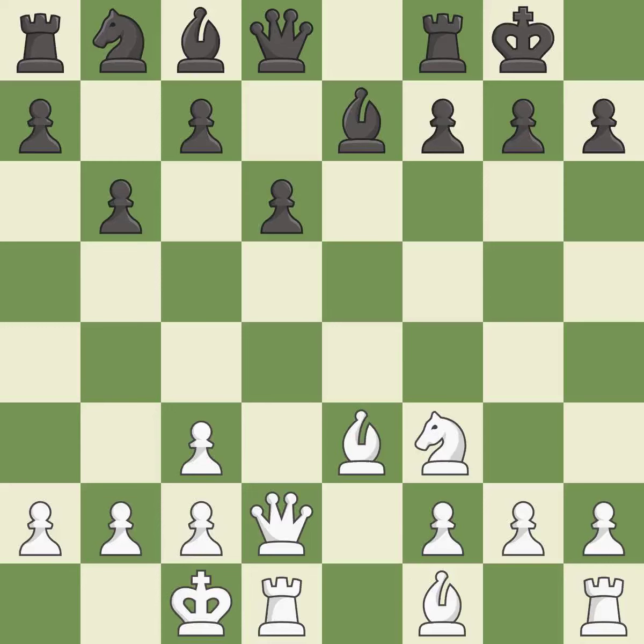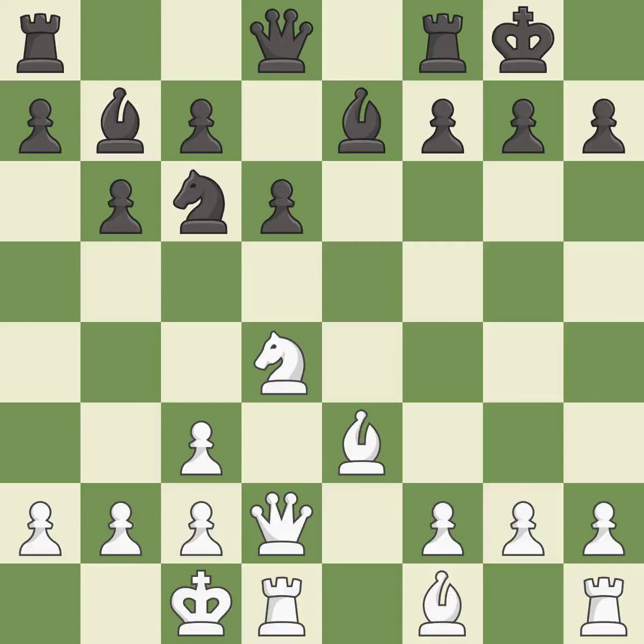Castling to the opposite side of the board as the opponent normally leads to a sharp, attacking game. This fianchettos the bishop by placing it on a powerful diagonal — it is excellent. This offers an equal trade of pieces. This ignores an opportunity to threaten winning a bishop — it is an inaccuracy.